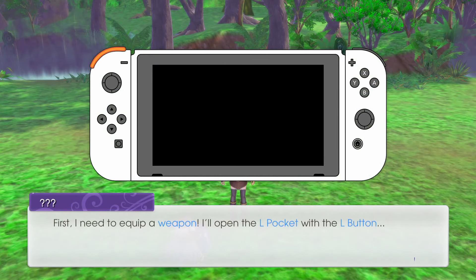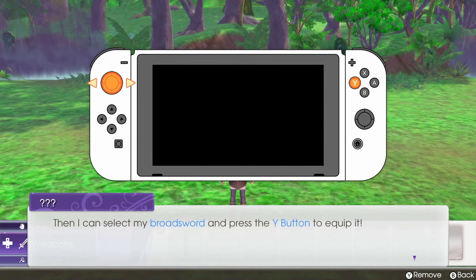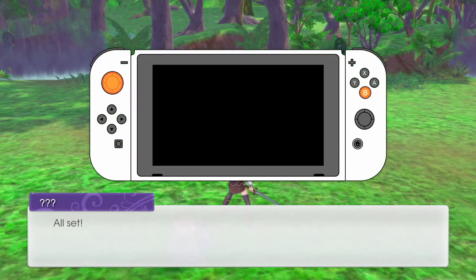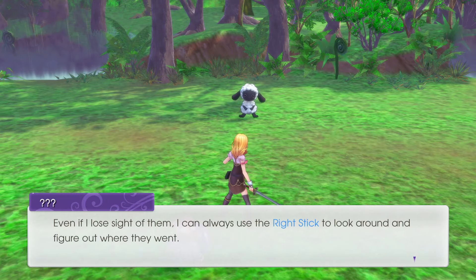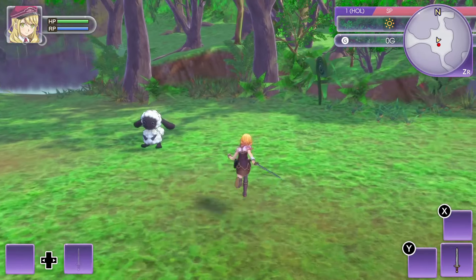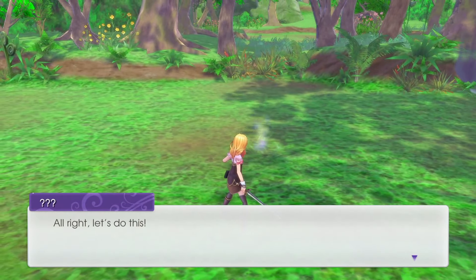Open the L pocket with the L button. I can select my broadsword and press the Y button to equip it. Now I just need to close in on the enemy and press the B button to attack. Even if I lose sight of them, I can use the right stick to look around. Okay, I think that's overkill — let's do this!